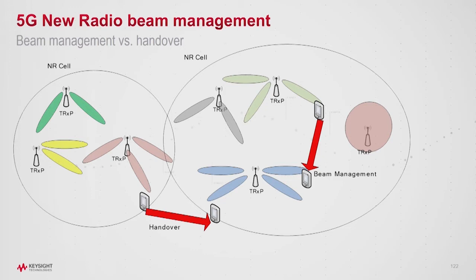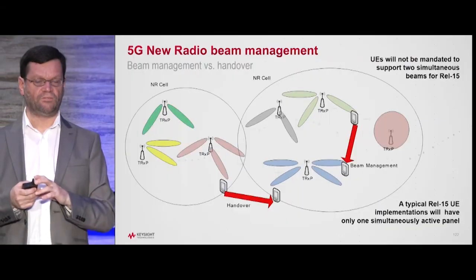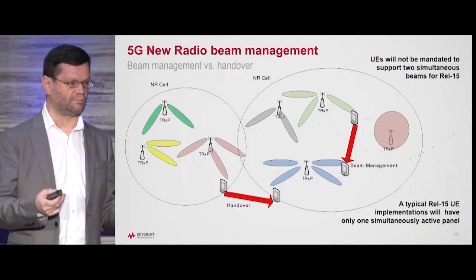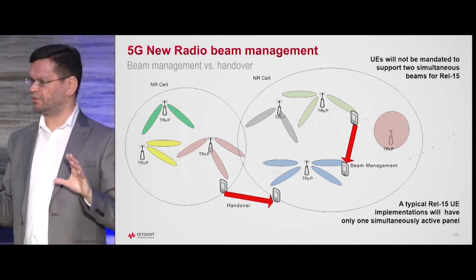One of the things in Release 15 which limits the complexity of what we're dealing with is there's an assumption — the Release 15 mobile will not be required to support more than one simultaneous beam, even though in theory it could, especially if it has a couple of panels that it could independently steer. So that simplifies things a lot.